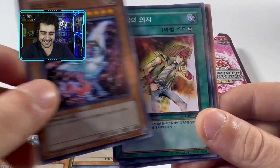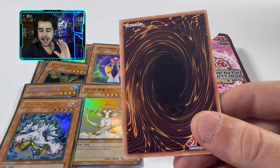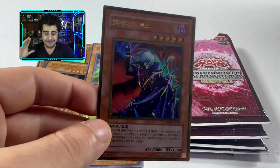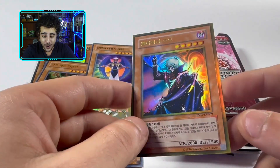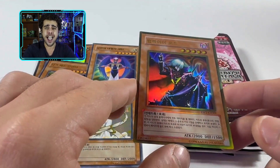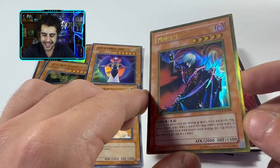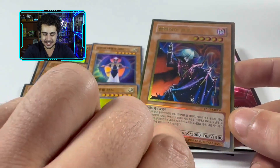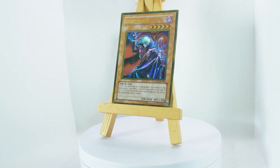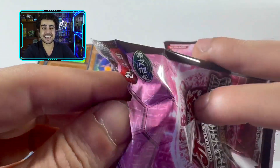Getting our first gold rare in this Expansion Pack Volume 3 — check that out! Now can we continue the fire? We got another backwards card — is it going to be a super or another gold? Oh, we just got Vampire Lord in gold rare! Now that is a sweet one from Kaiba boy himself — Vampire Lord, truly awesome from the anime. And in gold rare too — look at this one, it's a lot more centered!